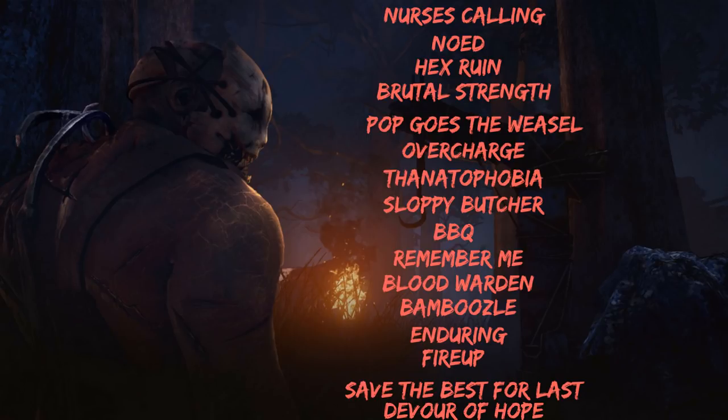Pop Goes the Weasel and Overcharge are there to slow down generator repairs — if I had to pick one, I'd go with Pop Goes the Weasel. Thanataphobia and Sloppy Butcher are used to slow down survivor actions. Sloppy Butcher recently received a buff where striking a survivor inflicts the mangled status effect, making it take much longer for them to heal, especially when self-healing.